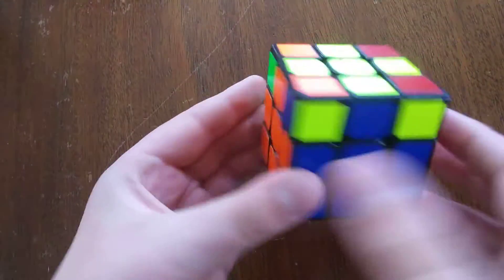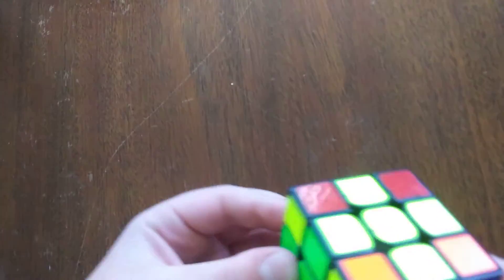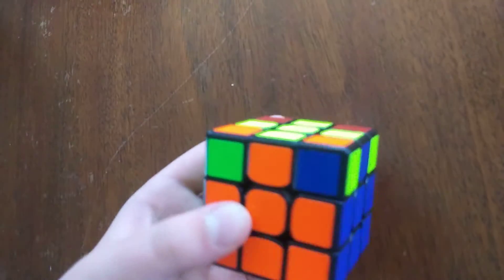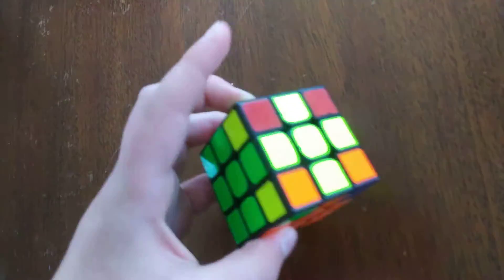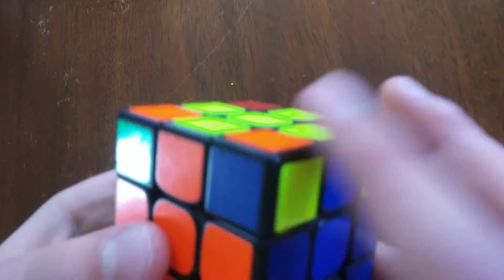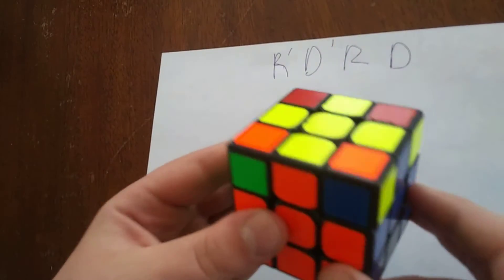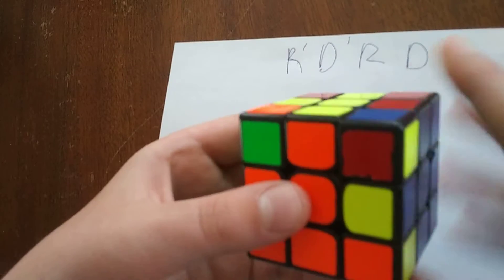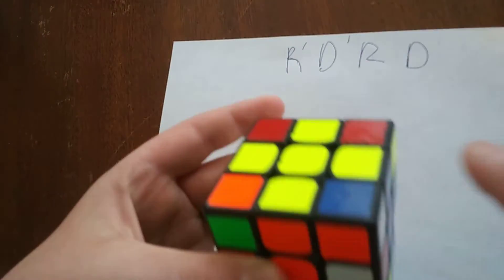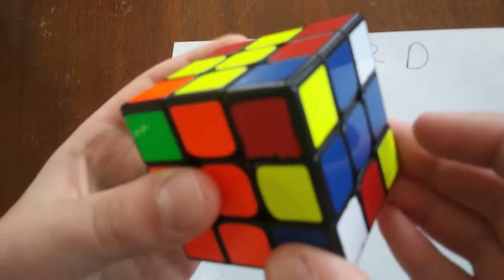Now for the last step, which is just to twist all those corners in place. Before you go physically twisting the corners — that's not how you do it; that's not an actual move. We're going to use regular cube moves. Hold the cube the same way, but now we do a different, shorter algorithm: R prime, D prime, R, D. As you can see, that corner spot on top is now blue. Keep doing R prime, D prime, R, D until that spot is yellow.